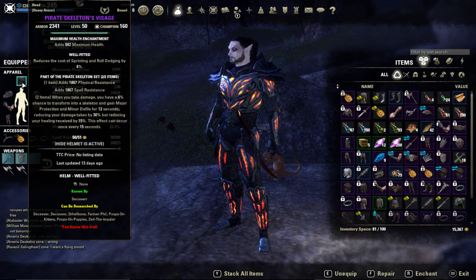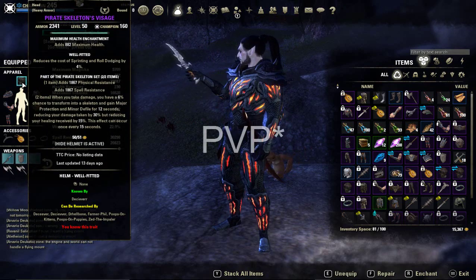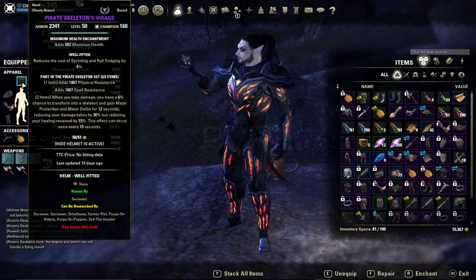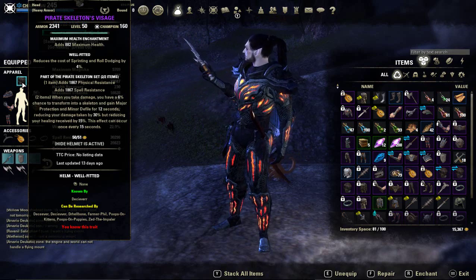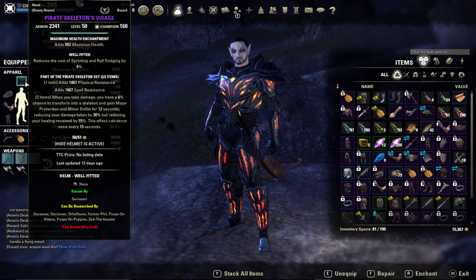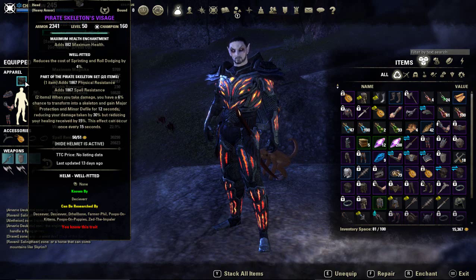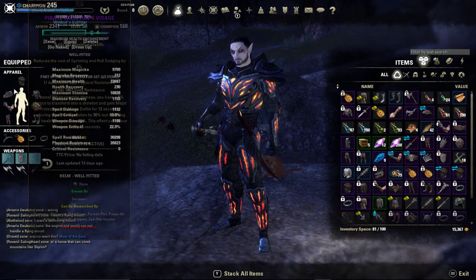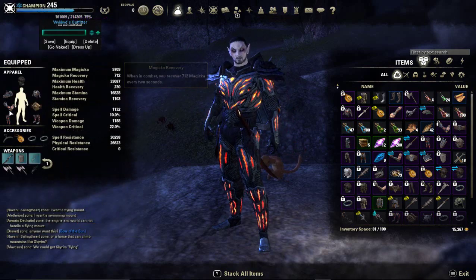This set is blatantly overpowered in my opinion. Some of my buddies use it in PVE, and when the Pirate Skeleton procs, you don't see their health moving anymore — period. It gives you a lot of resistances and the proc itself is really good. I'm using the well-fitted one so I can dodge roll a little bit extra, and then infused heavy on the shoulders. All heavy, guys. All heavy.